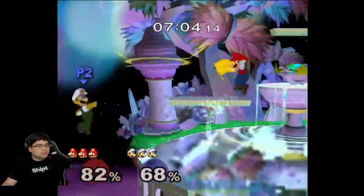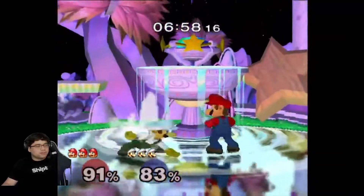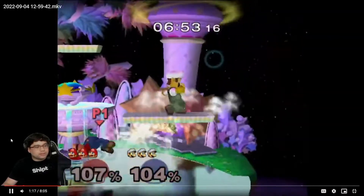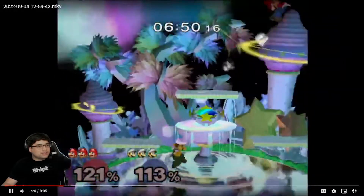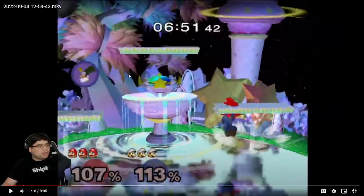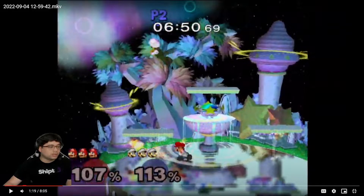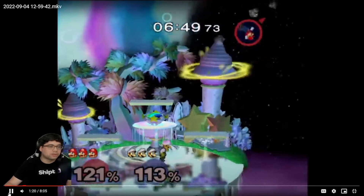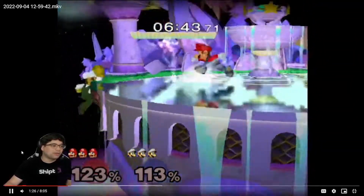I like the double jab — mixed it up because you've been doing the gentleman. I like spacing with forward tilt or down tilt — that was pretty good. The down tilts to space him out. That's the situation I was talking about: his somewhat decent recovery option is to come down with down air because it's a huge hitbox and really strong, so it's scary to contest. Right there you tried to up air but his down air was already out. Good — that was actually a good misfire for him.